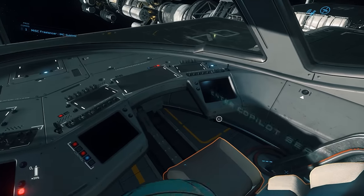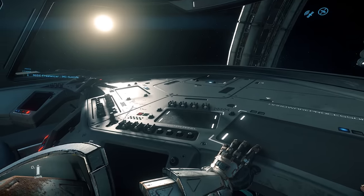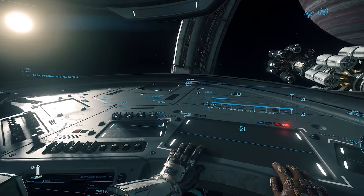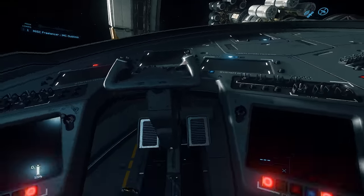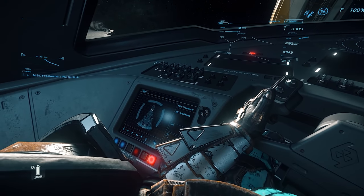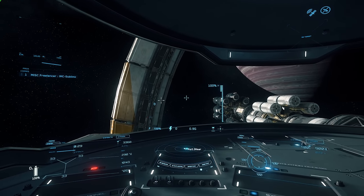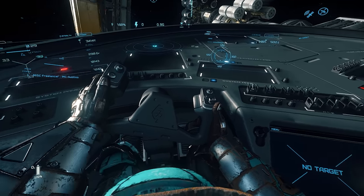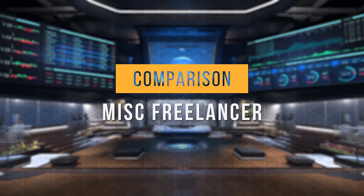The co-pilot seat has a couple of terribly placed MFDs unless you have head tracking, and a few well-placed ones. The pilot seat has a pretty similar setup except the middle MFD is replaced with the HUD and radar. The Freelancer series does not have the new building blocks lock. There are no ejection seats in the flight deck.